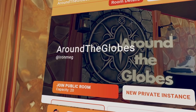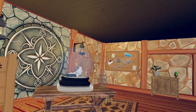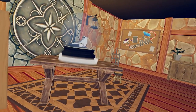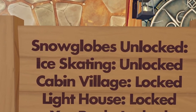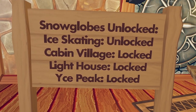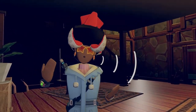There is a new Requiem Studio map called Around the Globes, made by Iron Meg. As you guys can see, it's honestly really cool. The room description says: in this magical snow globe museum, you can visit the different worlds within the globes. Find each missing globe to visit them all. They have a board of, I'm guessing, all the features that are unlocked or locked, and it seems like they have a lot of them. So go give this room a check out — it'll be linked down inside the description.